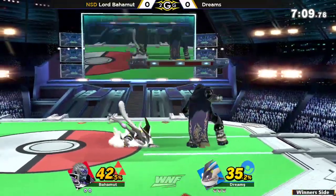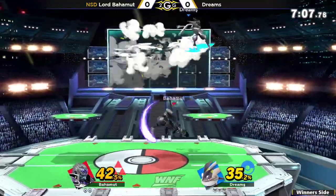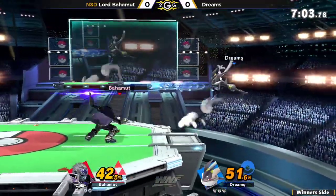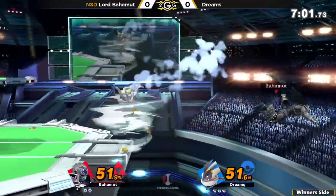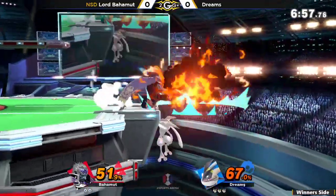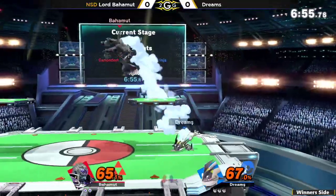Watching out for that side B, running away from the ledge immediately — Incineroar does this a lot too, where they'll jump from ledge to side B because it's command grounded. If you sit at the ledge and shield, it can kind of beat that out. Tries to go for the up tilt, but it's not going to find it.